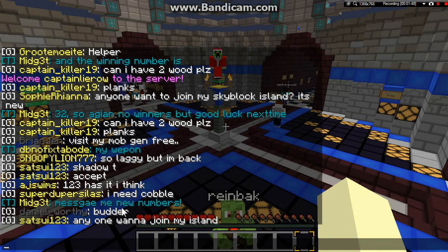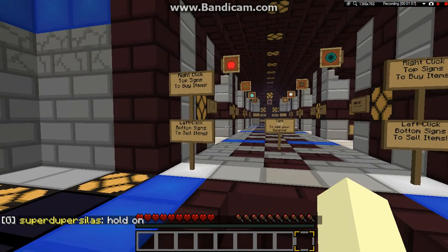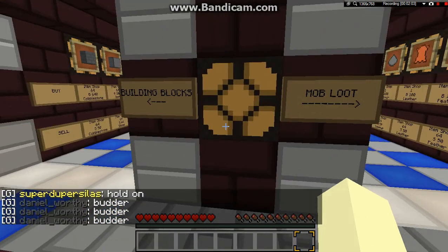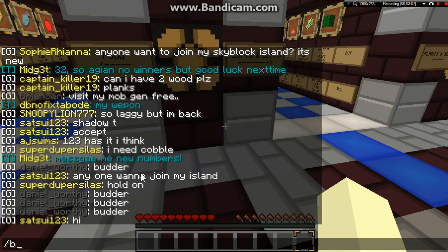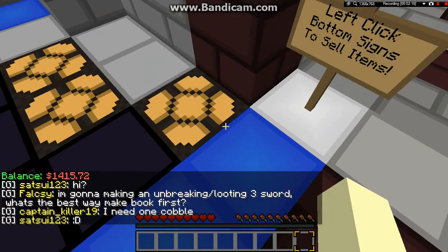I'm gonna try to show you the market area. First I'm gonna go to the shop real quick. It has the shop signs and it's very evenly sorted out. That's a mining system example. There's not very much here, though.